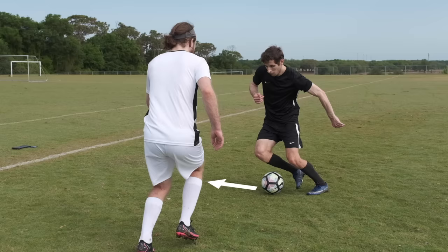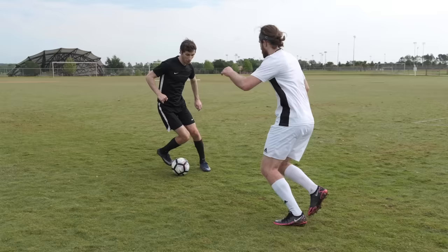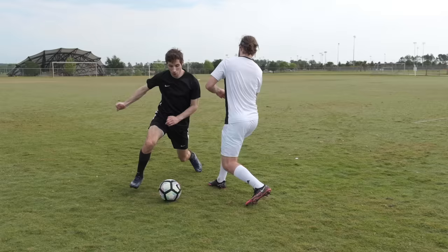Use the top of your foot to push the ball to the side of the defender. Then, bring that same foot behind the ball, and use the inside of that same foot to push the ball past the defender.